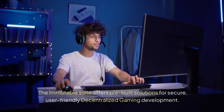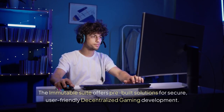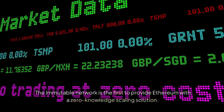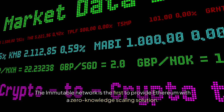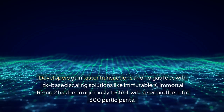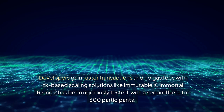The Immutable suite offers pre-built solutions for secure, user-friendly decentralized gaming development. The Immutable network is the first to provide Ethereum with a zero-knowledge scaling solution, giving developers faster transactions and no gas fees with ZK-based scaling solutions like Immutable X.